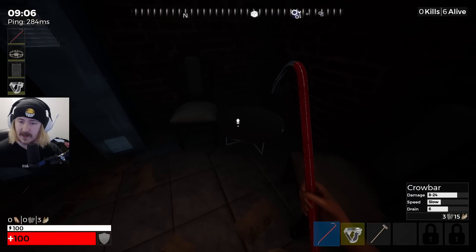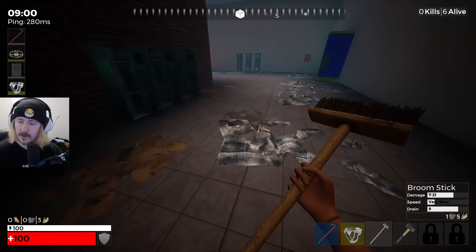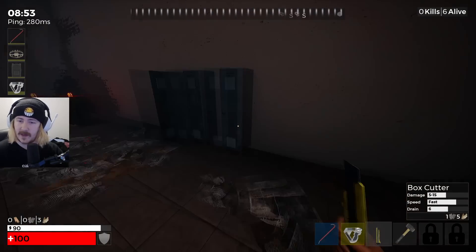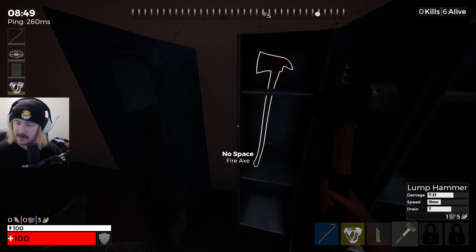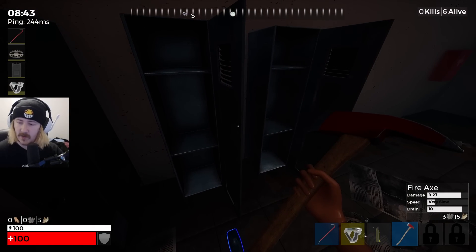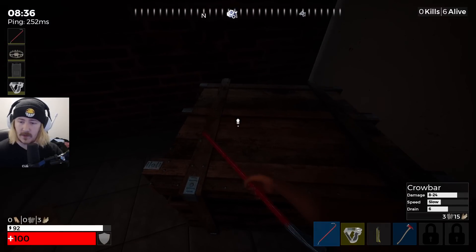Got a lump hammer and a box cutter. There's a fire axe at 7-21, but honestly the crowbar seems like the best weapon. 515 speed is fast. I'm sitting here thinking this may actually be the maneuver - maintain the crowbar.